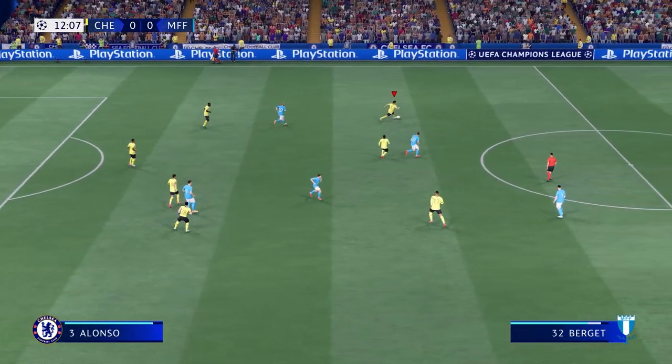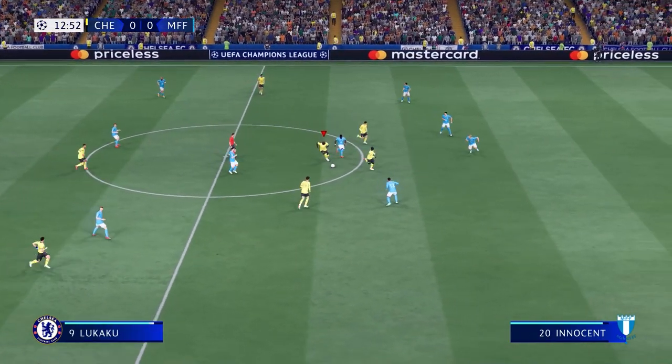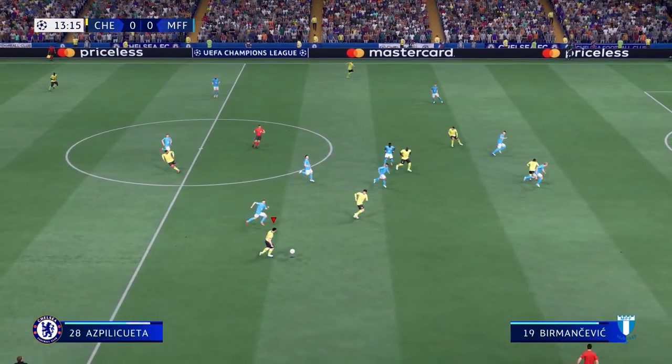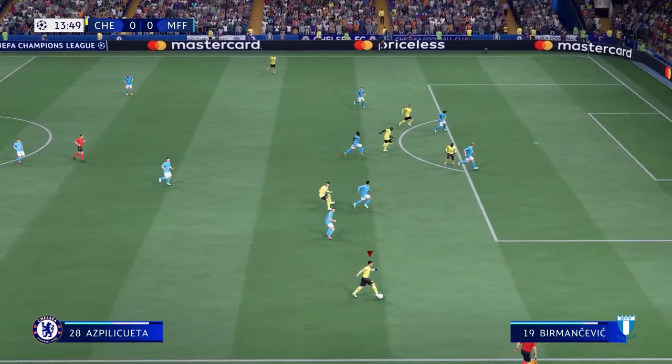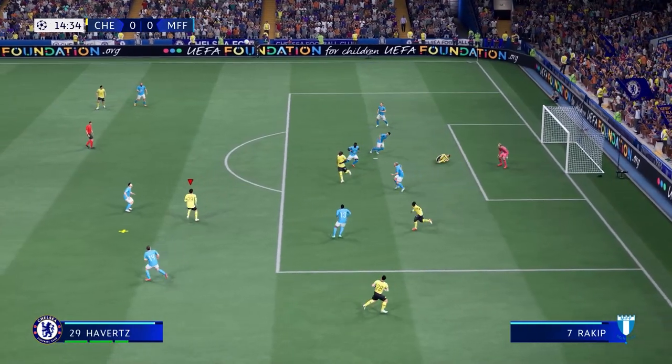Top class defending. Aspili Quetta. Aspili Quetta — Lukaku in position. A very effective clearance.